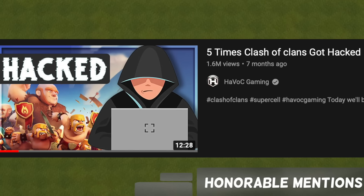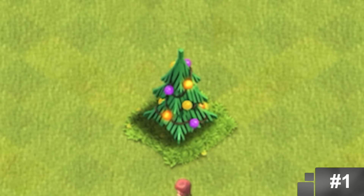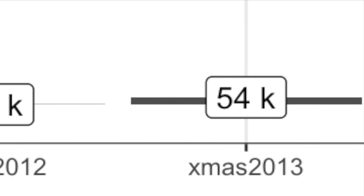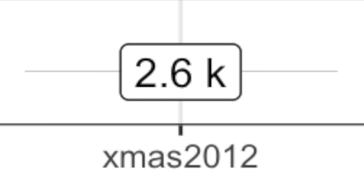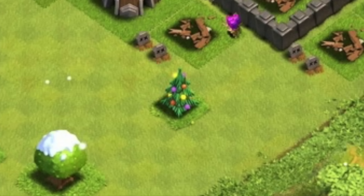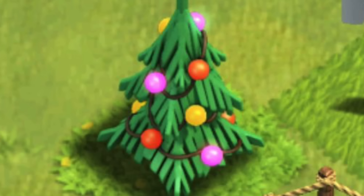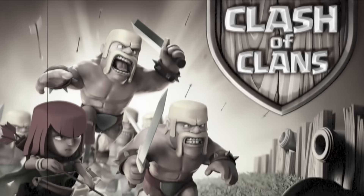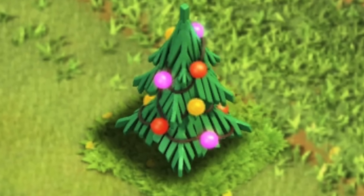The rarest obstacle on my list is the 2012 Christmas Tree. No matter how you put it, this tree is simply the rarest obstacle in the entire game, and yes, we do have the numbers: 2,600 accounts, and I bet 90% of those are inactive. This tree appeared in 2012 — it was the first obstacle added into Clash of Clans after launch. Not many people have this, and the thought of never being able to get it kind of hurts, but that's why it's so valuable. It's a piece of Clash history, and as we reach the end of 2022, this obstacle will be a decade old.